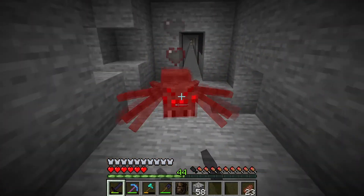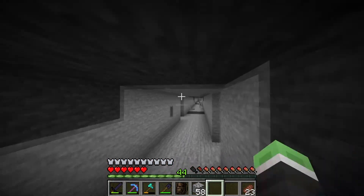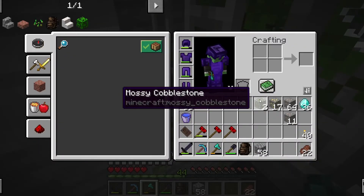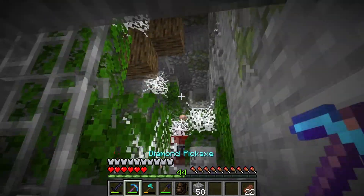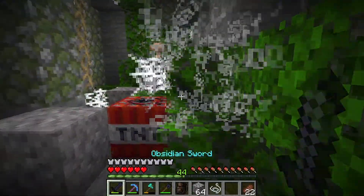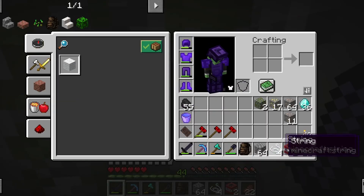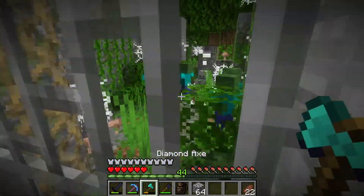Off camera while I was mining I found something quite interesting this way, so I'll go over there and show you. Here we are at the end of the tunnel. I saw the mossy cobblestone and thought it might be a spawner, which would be quite nice for XP, but it was something else. There seems to be another room behind there so let's jump up and take the cobweb. There's some team TNT here for some reason.